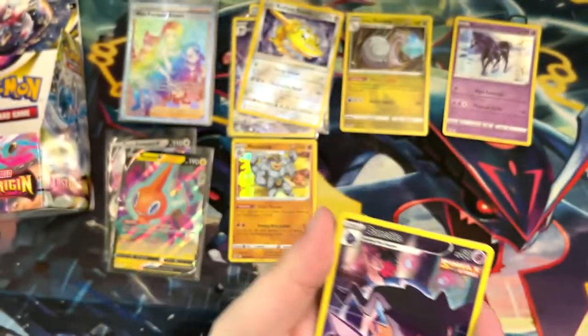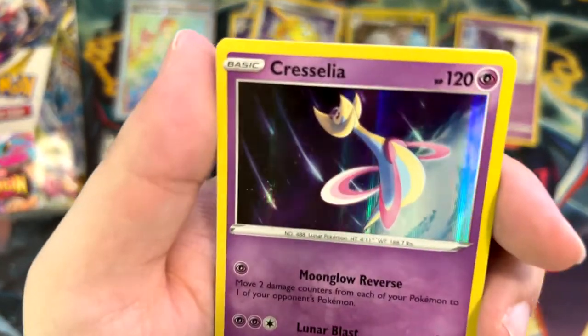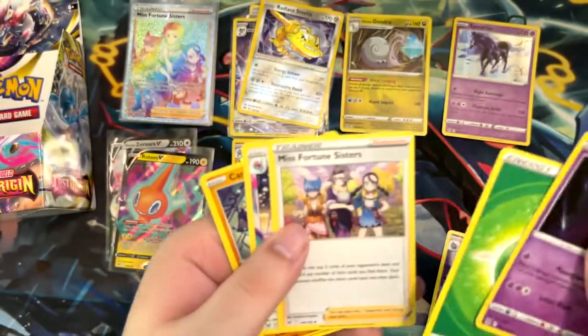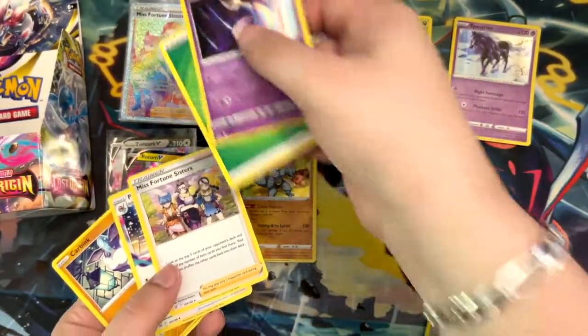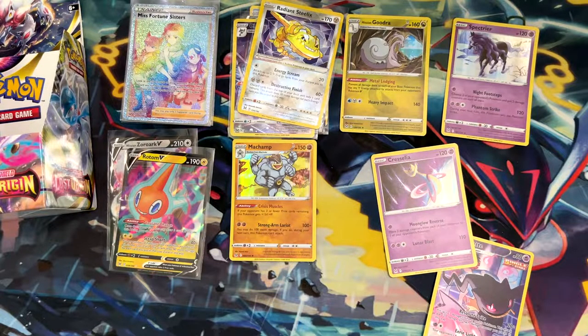Meditite again, Colossus — oh nice, another trainer gallery card. Banette and a Cresselia — that Cresselia looks cool, it's like in space. And Miss Fortune Sisters again — we have the rainbow art there. Another two-pull kind of pack.